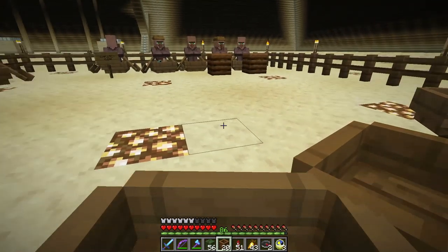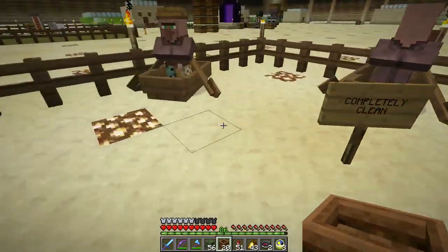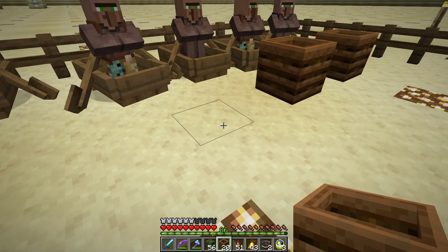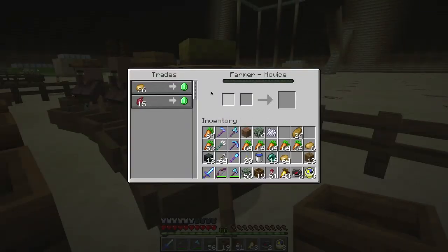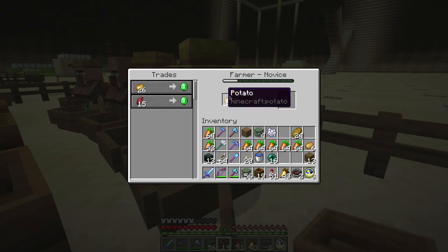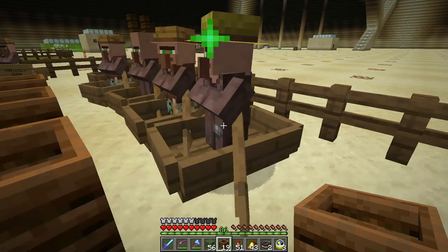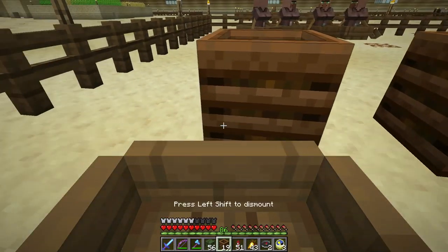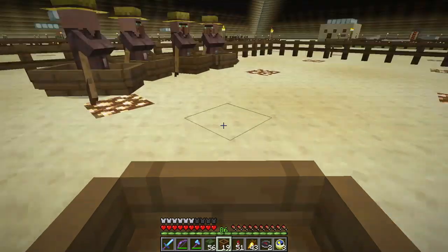I don't care that you want beetroot because I'm not using you to trade at all. Now I've got four bona fide farmers. Let's put another composter down. Oh hello — you finally — you want potatoes! Let me trade some potatoes with you. Thank you. You are now a farmer.